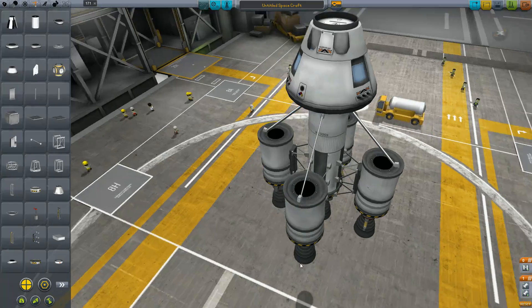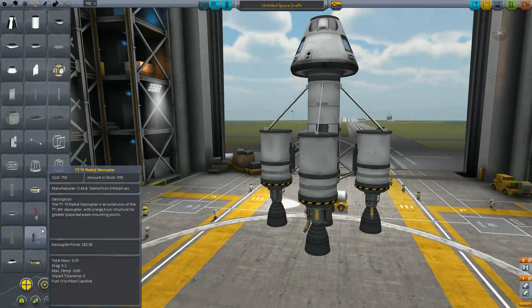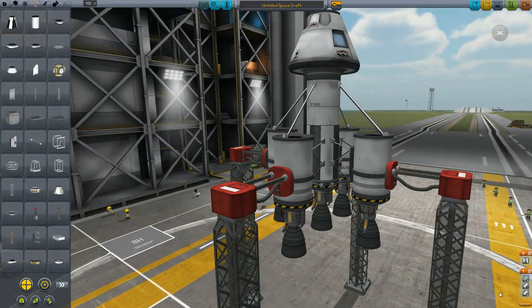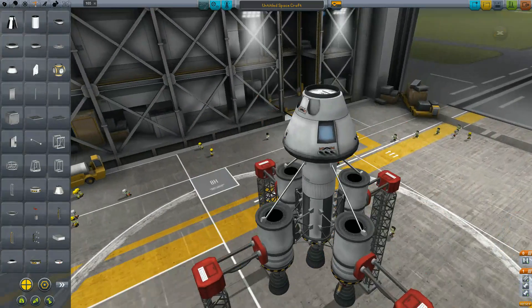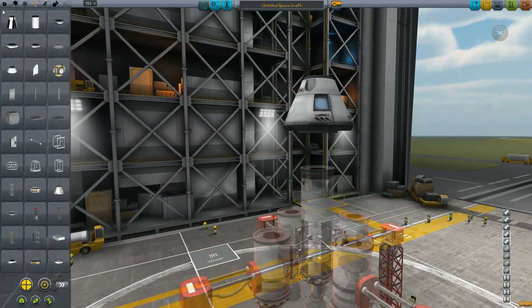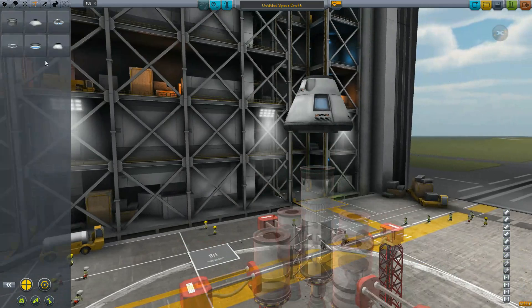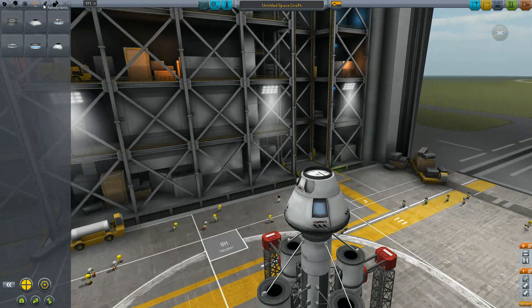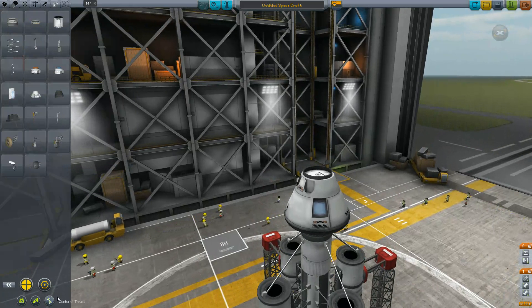It's a little fancy bolt there. Just so you guys don't slap me, I'll actually do that. Slide those up there. And we'll give it some parachute action here, putting a stack separator there to get rid of the engine and everything once we're done, and then we'll use a parachute to land.